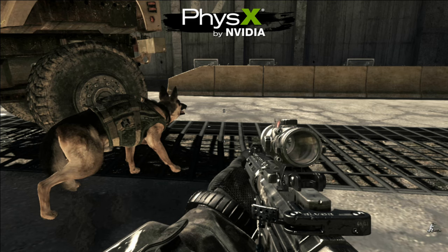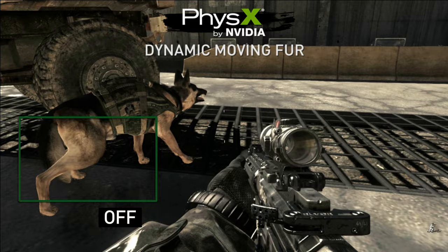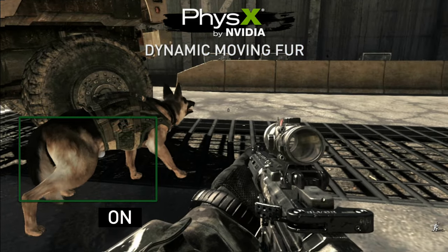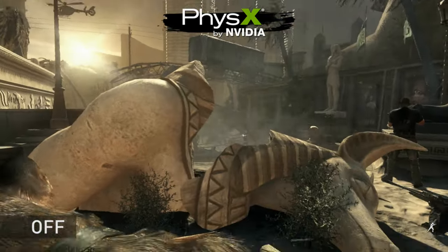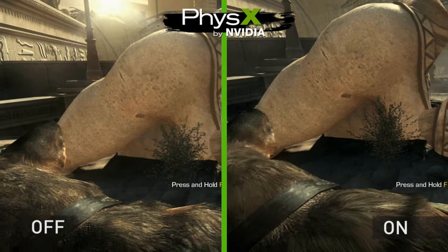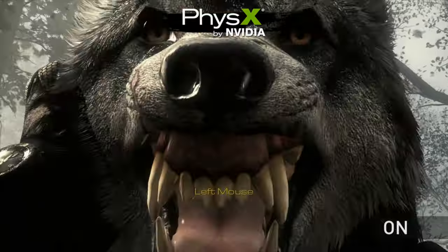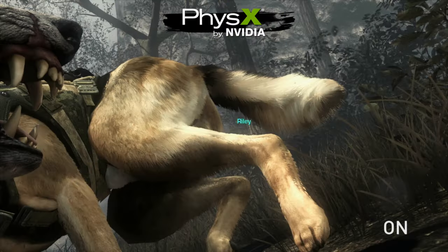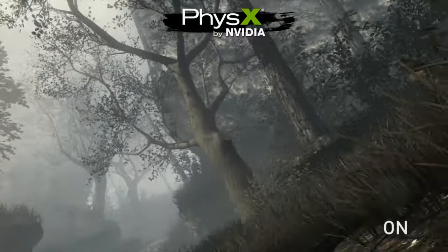NVIDIA's Gameworks adds dynamic fur to increase the fidelity of Riley and the wolves inside Ghosts. With dynamic fur, we get hundreds of thousands of hair strands on the surface of the characters and dynamic secondary motion that accents the primary motion of the characters. The dynamic fur movement can be seen in silhouettes, the colors of different furs moving about, and most importantly, gorgeous specular shine.